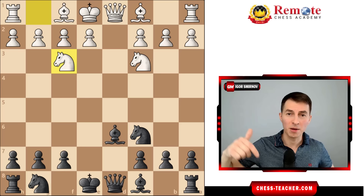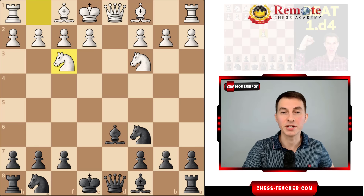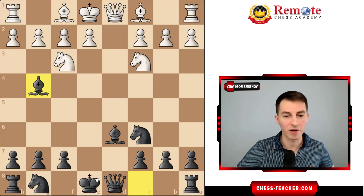Now you are ahead in development, you're going to be attacking, and it is white who has to be careful defending their position. Your overall plan is to castle queenside, because it gives you a very active rook along the d-file.